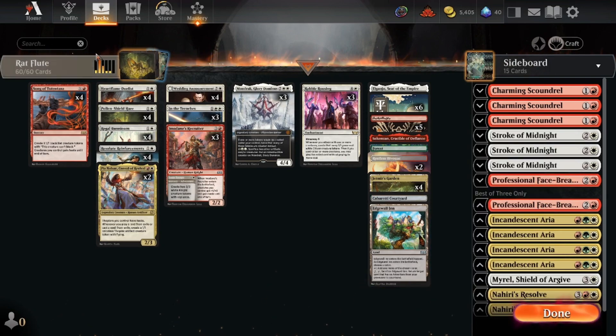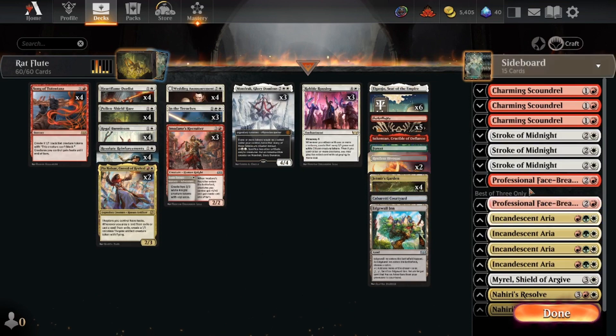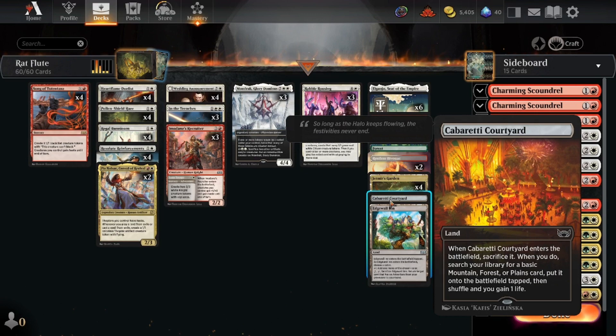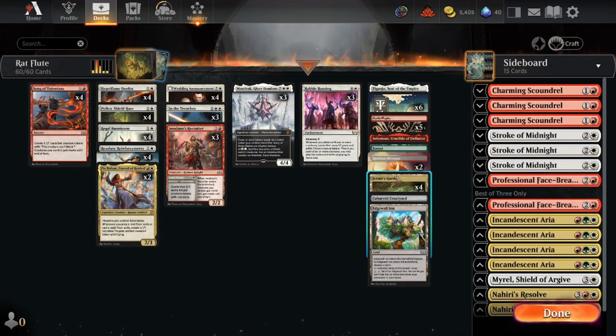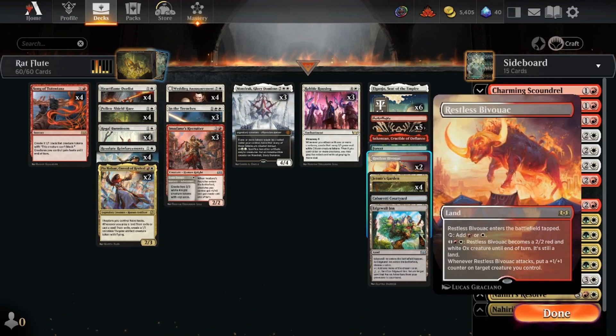We have one Edgewall Inn to bring back one of our cards in the late game if we need to. PNLR also triggers on these adventure cards, so that's kind of why we're playing PNLR as two-of. We got one Carbonara Courtyard — the Italian Courtyard right here. We got some Jetmere's Gardens. We got two Restless Bivouac because my wife likes horses or cows as well, so we have our little cow land.